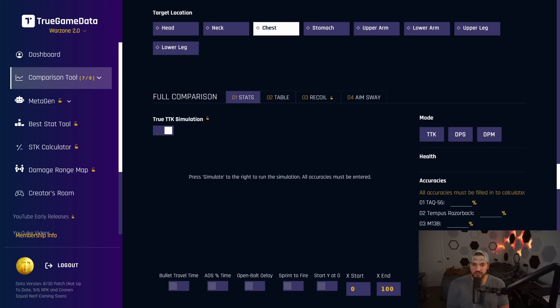I want to make a quick video to explain the new TTK simulation tool on True Game Data. I covered this a little bit in the long range meta video and how this is going to be in combination with Metagen. This is going to be the most powerful tool for helping you find what is best for you specifically, which is the whole point of True Game Data — find your meta, not find whatever meta the YouTuber you watched said.